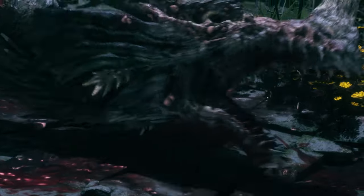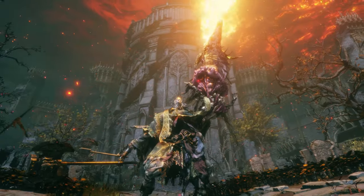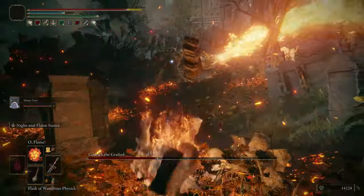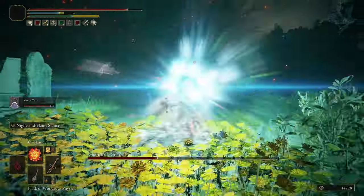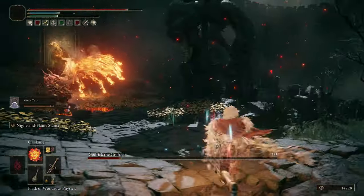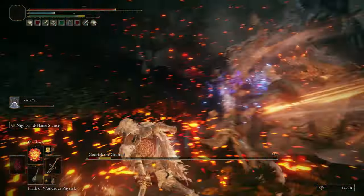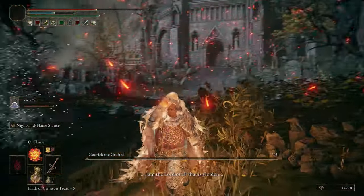Let me tell you something — your grace is just outside the gate, so if you die it's not a problem. You're going to defeat him. You can stay behind those pillars to hide a little, but keep your distance because the fire is pretty strong. I just hit him with my Sword of Night and Flame. You can get this sword very early in the game — I have a video on my channel showing how to get it, so definitely watch that.